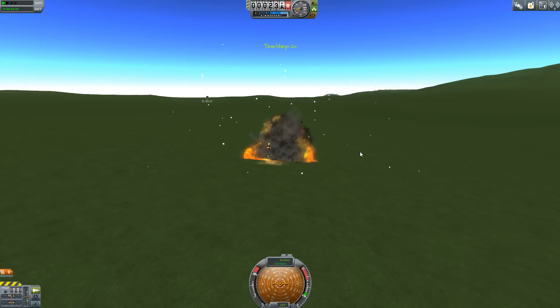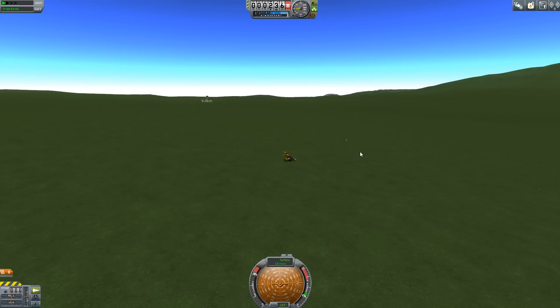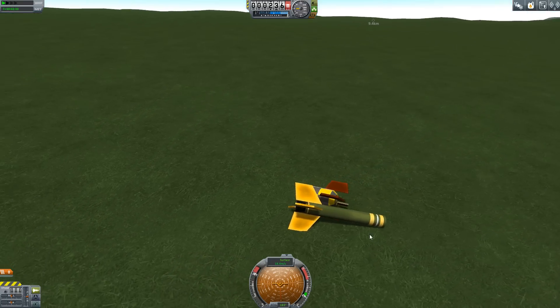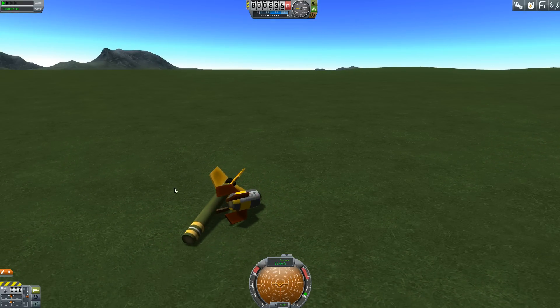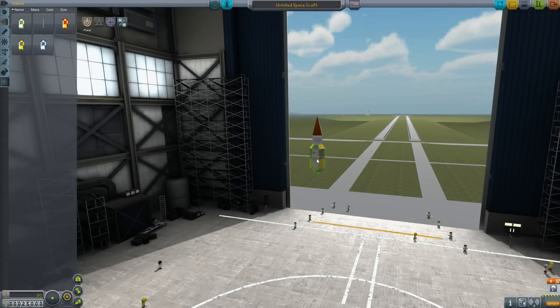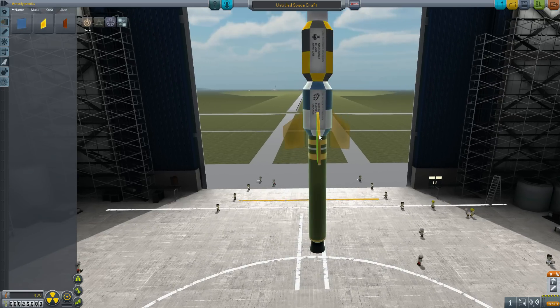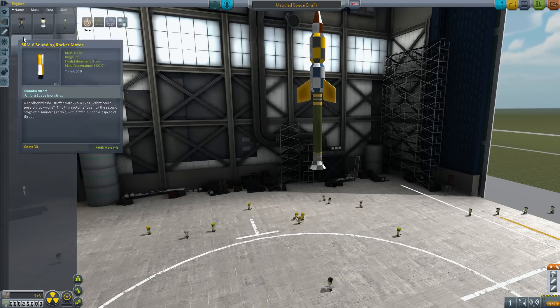The mod comes with four different science payloads, however the nose cone parachute will only support the weight of one. This can mean you do have to fire a few rockets off if you want to be absolutely completionist about getting all the science you can. One way to speed up your science gathering is to use two science modules per rocket, but you will need to break the fall of your rocket with a couple of extra fins at the bottom.